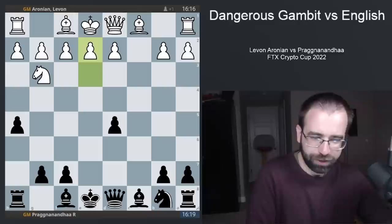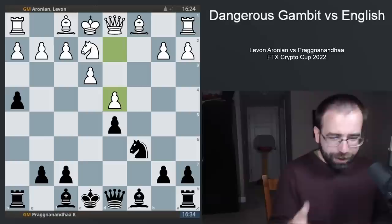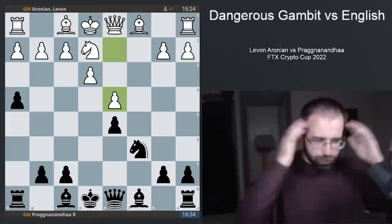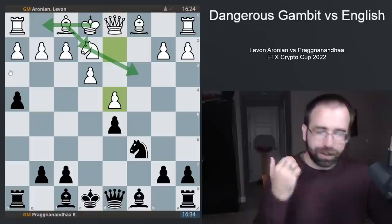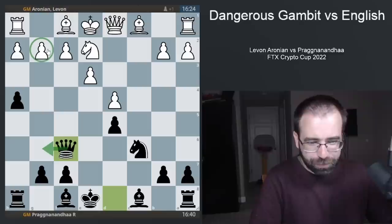Now came Knight to C6, we see pawn to D4, and it's up to black to demonstrate compensation for the sacrificed pawn — where is the compensation and how do you put pressure on white? From white's point of view, the opponent is only three moves away from castling, so it's up to black to come up with something right now. And Praggnanandhaa comes up with queen to F6, with the idea of putting the bishop on G6, keeping an eye on the G2 pawn.